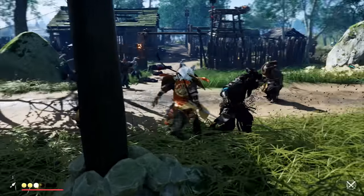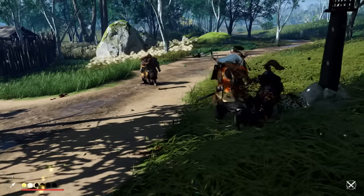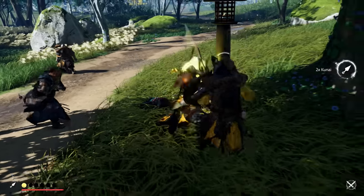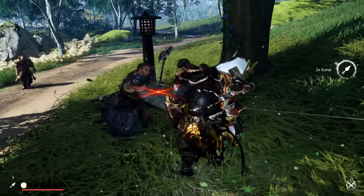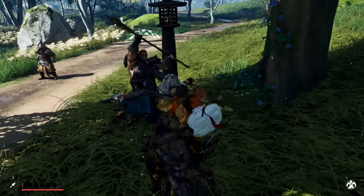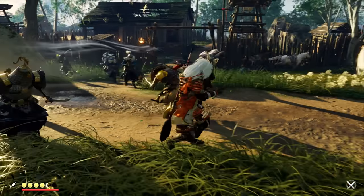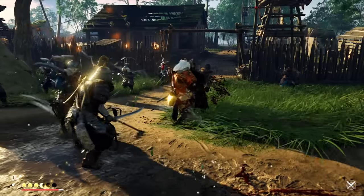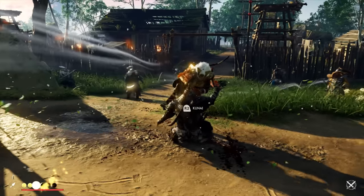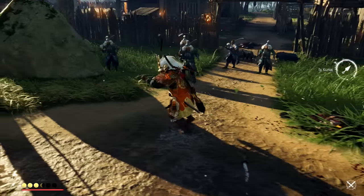Second, you're going to want as much resolve as possible to use those instant unblockable attacks such as the Heavenly Strike, which you can get very early on. Since enemies die in one or two hits anyway, a good opener is to start with the Heavenly Strike — it takes a huge chunk of damage off their HP and usually disables their defenses, so you can quickly follow up with a regular attack to finish them off.